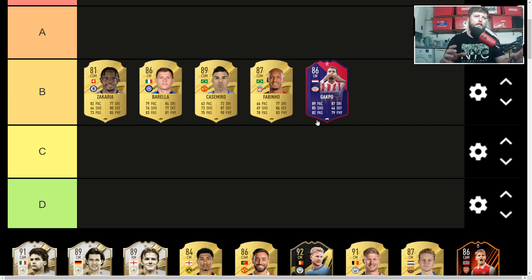There's going to be a lot of solid players in the B tier. C and D are really the more fodder players, while A and S are going to be more expensive and higher rated, as you can imagine.